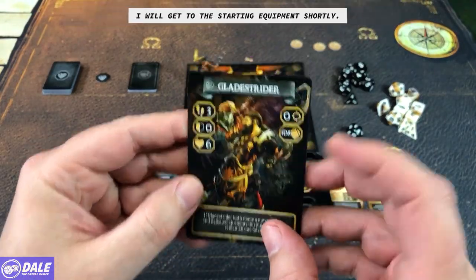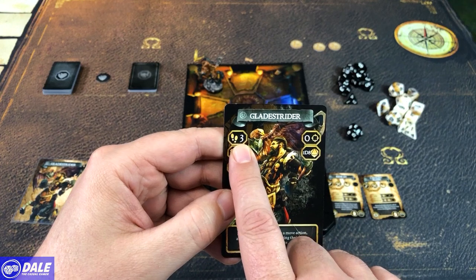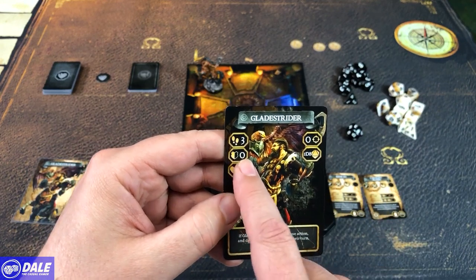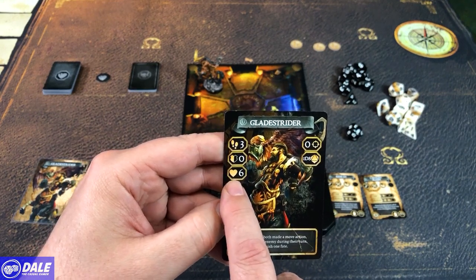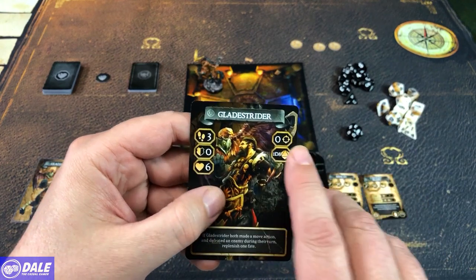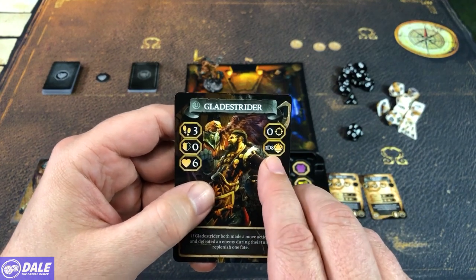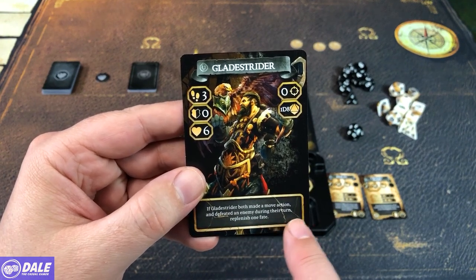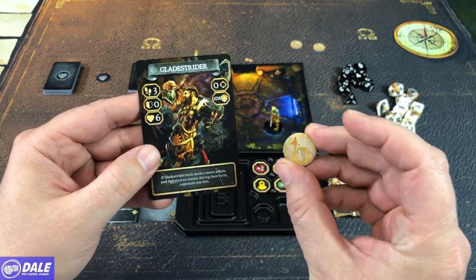Then we'll flip the card over. On this side, we've got our speed or movement — he can move three zones whenever he moves. We have a resilience number; whenever we're making a defense roll, that's the number we add to the d20 — he starts with nothing to add. He starts with six grit, so if he takes six wounds or more, he's defeated. If you're playing solo, he'll be getting plus two to that. He has a range of zero, so he can only attack things in the zone he is in, and for attack damage, we're rolling a d8. His special ability is: if Glade Strider both made a move action and defeated an enemy during their turn, they can replenish one fate.